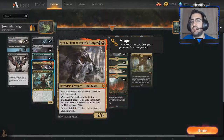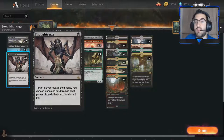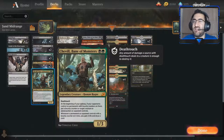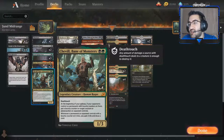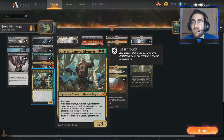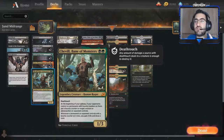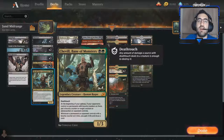Kroxa is a recurring threat that forces your opponent to discard. Turn one Thoughtseize takes the best card, turn two Kroxa deals with another good card — that's an amazing sequence. Chevill — I think this card is really underrated. It's insane: it rewards you for playing removal, draws you a card, and even forces your opponent not to attack because if they attack into you, you block with Chevill and they lose their best threat. It pairs really well with the new wolf — Chevill turn two, wolf turn three is an amazing curve.